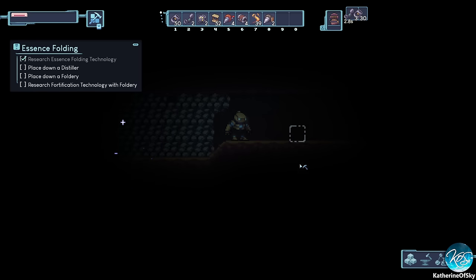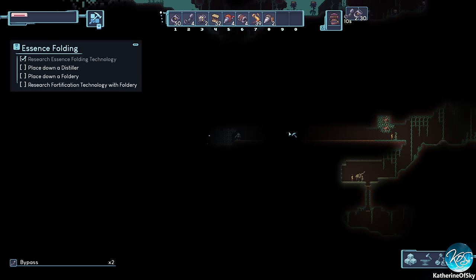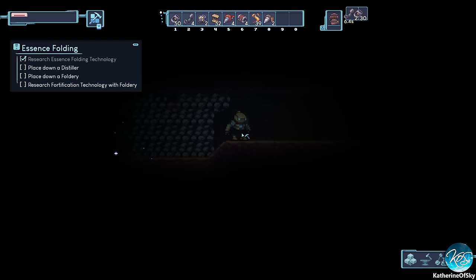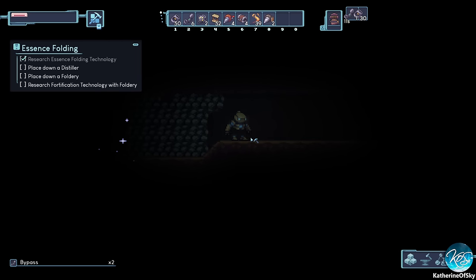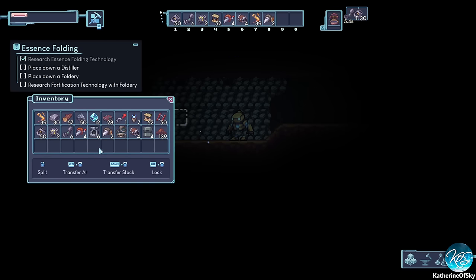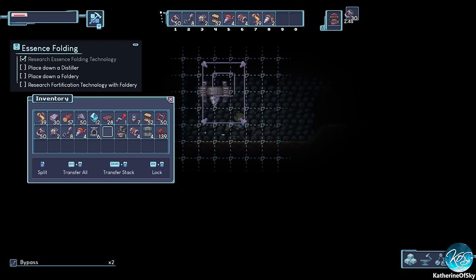I've dug all the way out here, which didn't actually take that long. I dug a three-high pathway in order to accommodate these transport tubes so we can get stuff going. We need at least one transport tube in for fueling and one out for the silver to come out. I decided to use combustion-fueled ones.